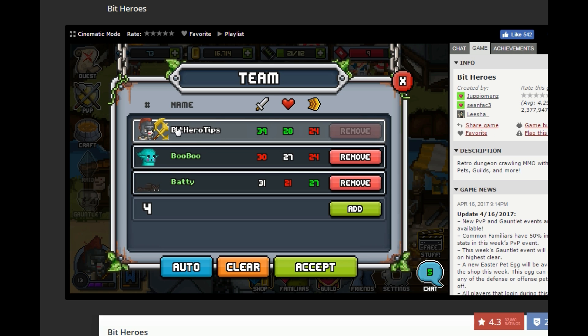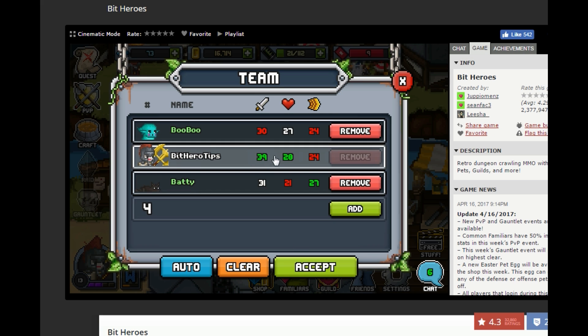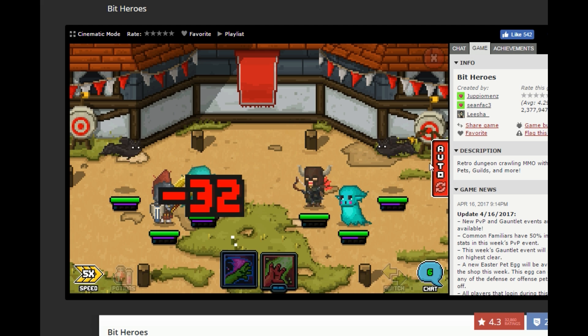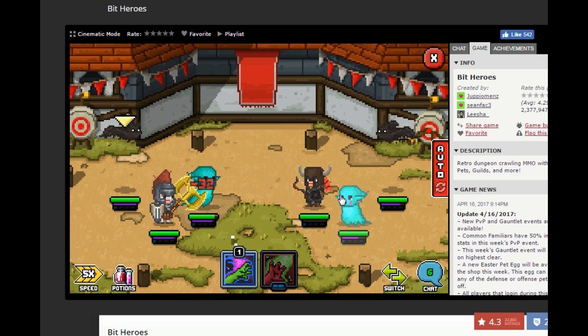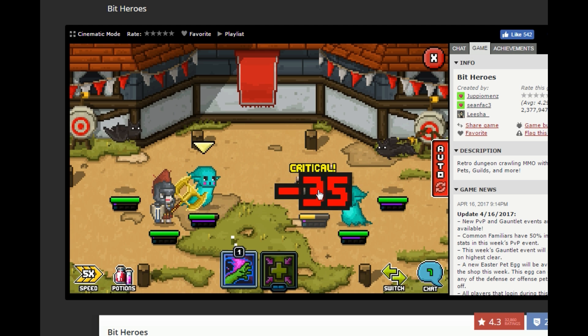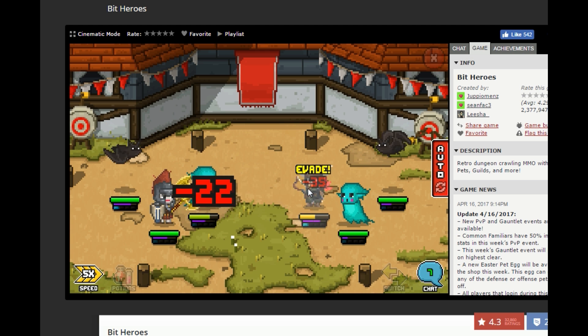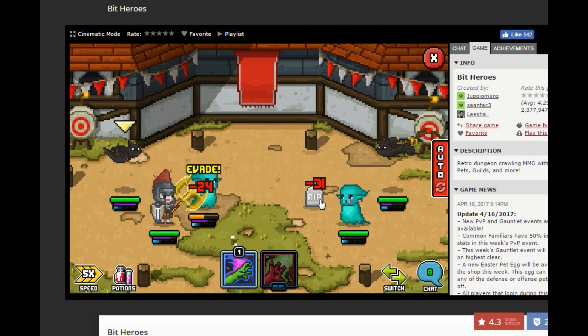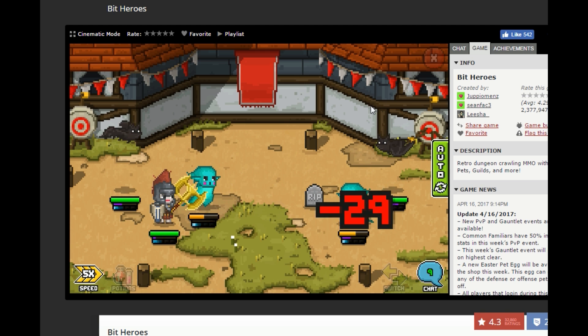Our player is a lot better than Boo Boo and has almost the same health, so we're going to put him in front as our tank. I'm going to take it off auto just to explain. Starting off, it's going to be pretty simple — you're just going to want to single target the player in front to kill him quickly. You have the ability to attack all, but if you attack the front guy first and kill him, now it's a two versus three battle and you can just auto it and win pretty easily.